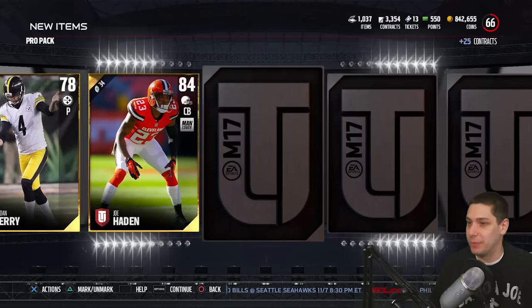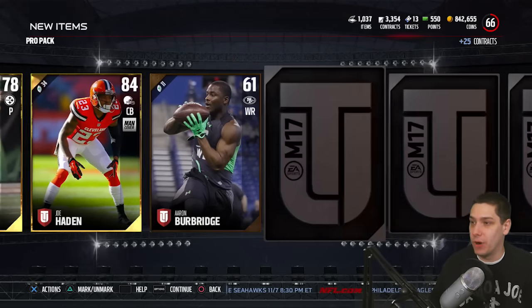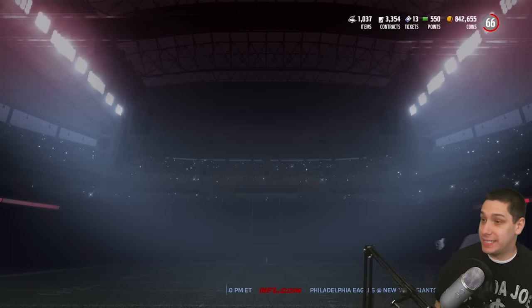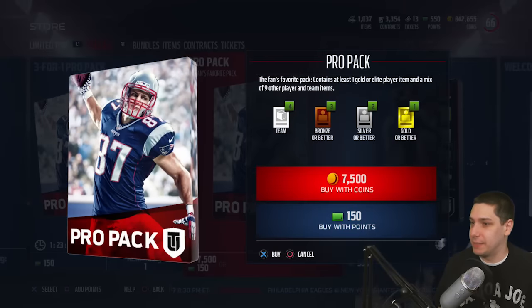Tony Boselli is worth about $165,000 at this point — it would be great to pull him. We do get a gold version of Joe Hayden, an 84 overall, which is one of the higher golds you can pull. We also get a punter, Jordan Berry. So we'll continue on trying to pull one of these. It would be great to get the Paul Krause.